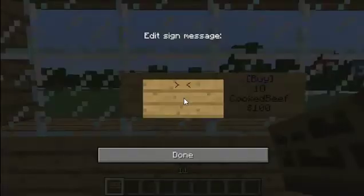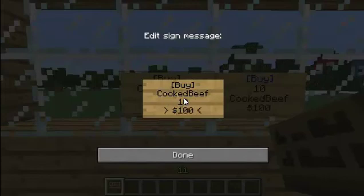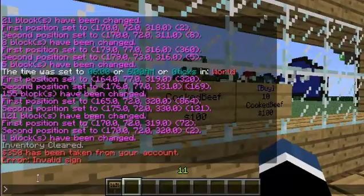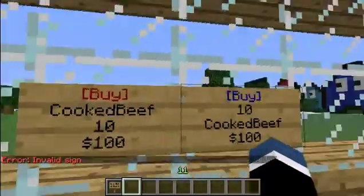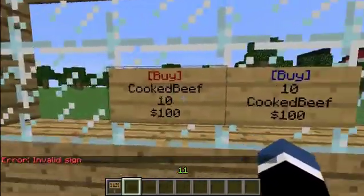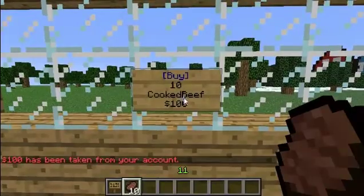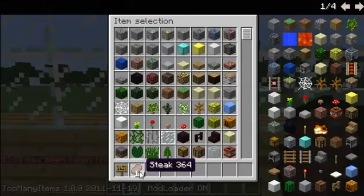If you get it wrong, I'll show you now. I put 'buy' then 'cooked beef' here — I've never tried if it works. If it's wrong, it'll come in the chat and say an invalid sign, and blue if it's right. So let's just get rid of that. Right click it and $100 would be taken from your account, and 10 steak, which is what I wanted.